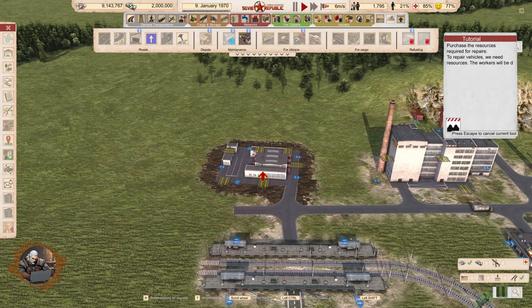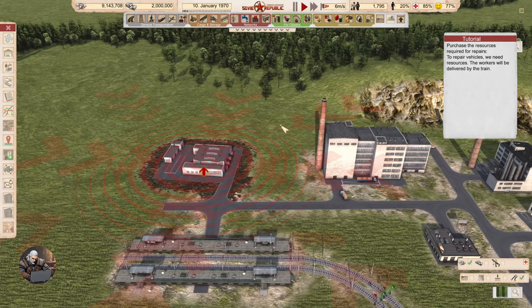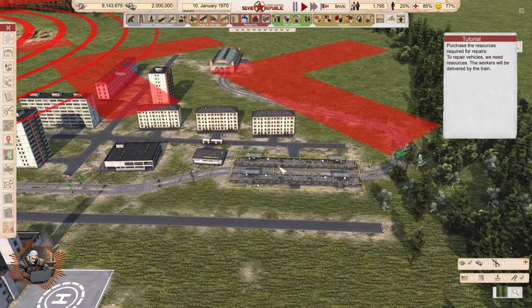Purchase the resources required for repairs. To repair vehicles, we need resources. The workers will be delivered by the train — that makes a lot of sense. Which train? This train. These workers come from the residential area. That's a lot of workers.